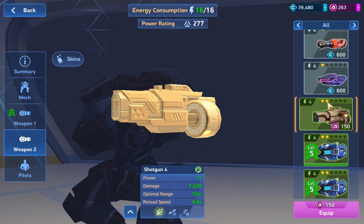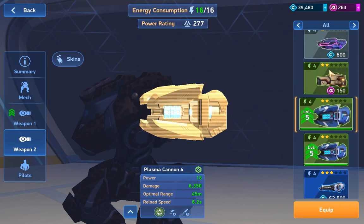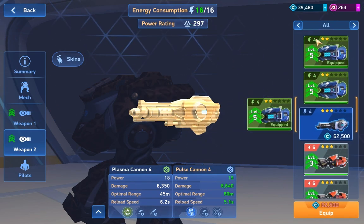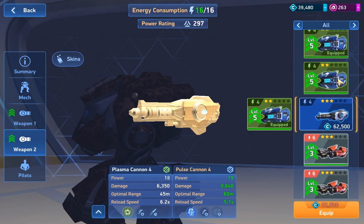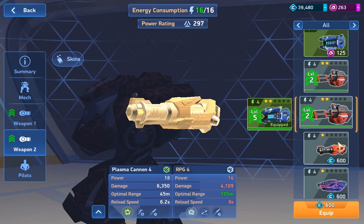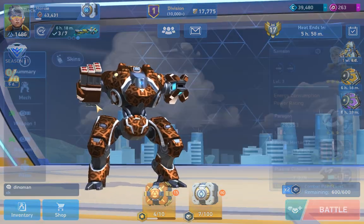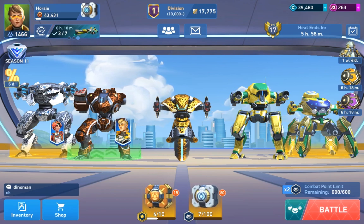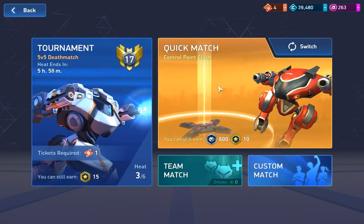What else should we put? Plasma Cannon... is the shotgun any better? No... I'll just have the Rocket Mortar unequipped. And now we can go try out Rocket Mortars.